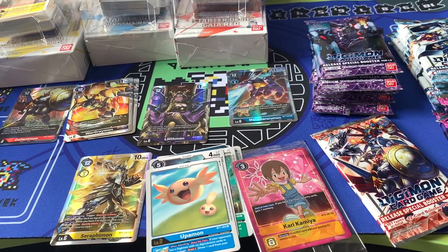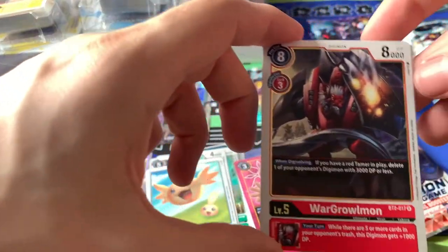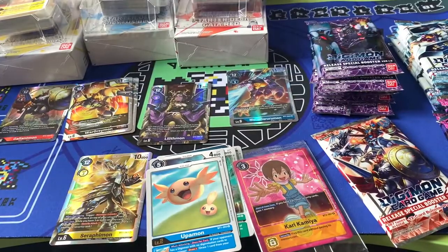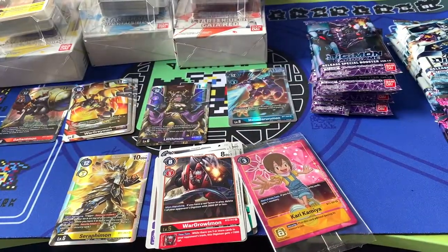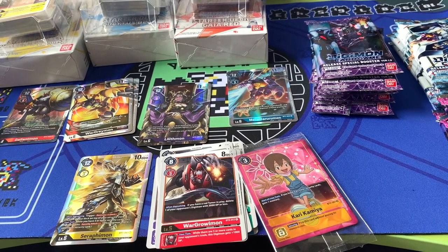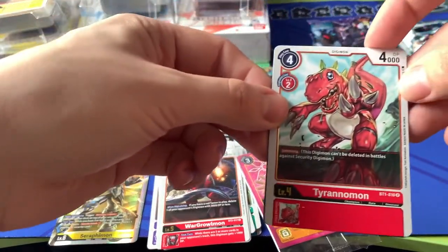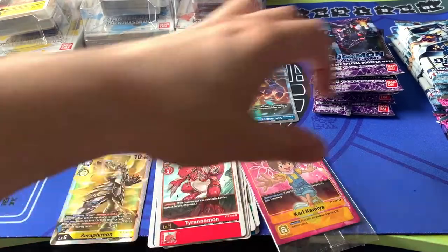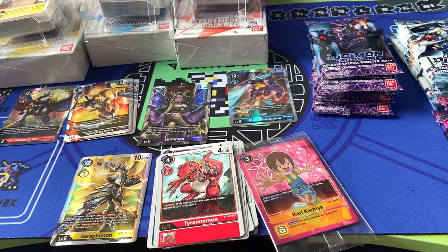Remember the great fun we had with BT-4 and the Alders being on one side — these ones I sorted by pack color. War Growl and a Matashida. I sorted by pack color on these ones, which just means the luck must be weighted towards the Gallopmon packs. Tyrannomon and Terra's Cluster. We're doing all right — solid set of SR pulls so far.